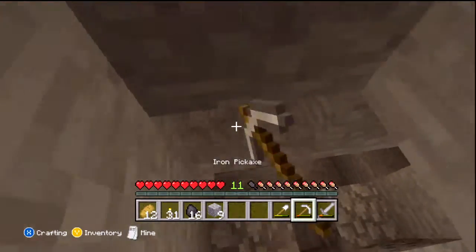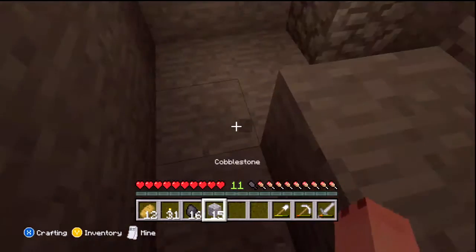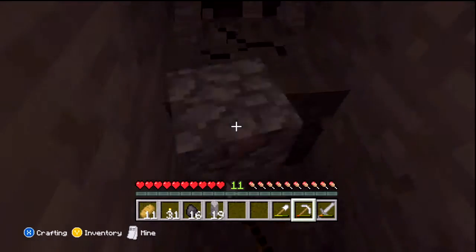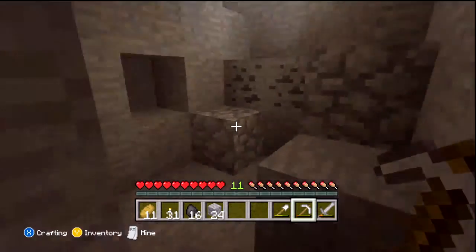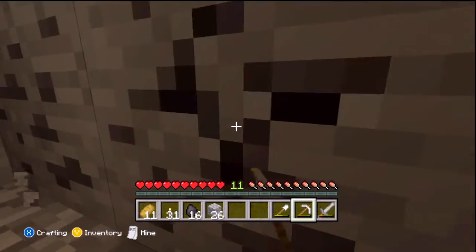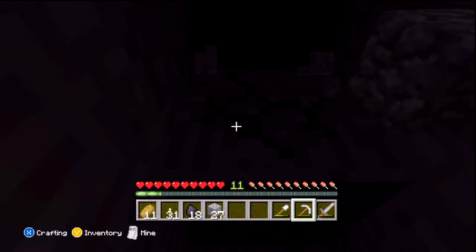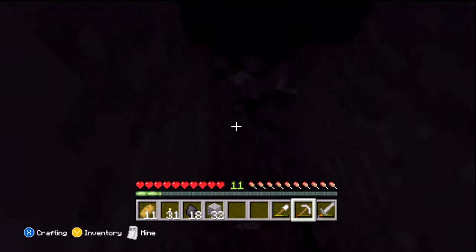I didn't bring my map, so I don't know what level we're at at the moment. There's no F3 on this version — you'd find out from the map. That's why the PC version is much better, because you've got loads of other stuff you can do, not just play normal Minecraft. Let's keep going — should I go down? I'm not sure about down actually.